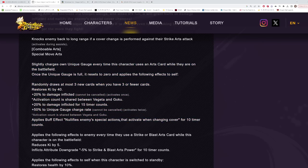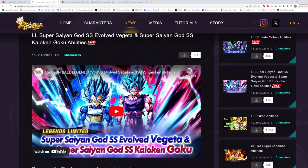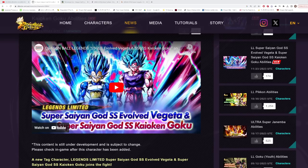So that was the breakdown for Golden Frieza and the incoming tag Evolution Blue Vegeta and Blue Kaioken Goku. Hope you guys enjoyed this one and I will see you all in the next one.